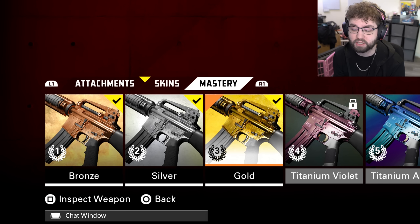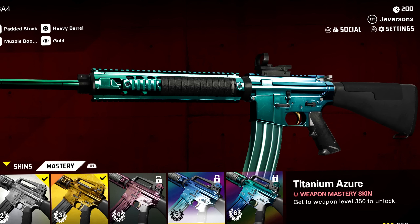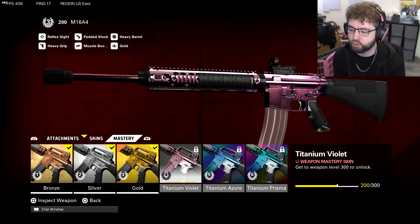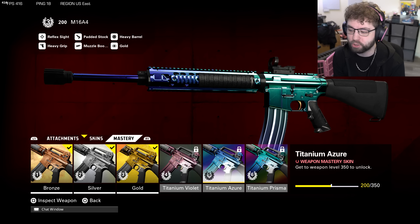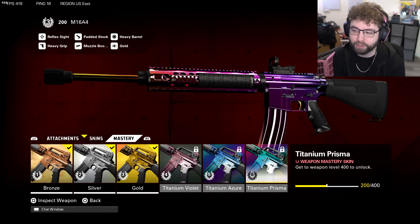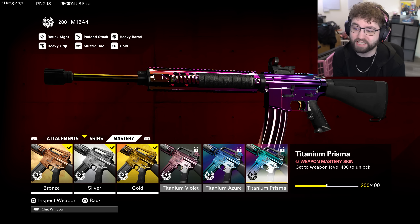Now they've added a brand new grind. We have bronze, silver, gold, titanium violet, and titanium azure — which actually changes over time from blue and green. The violet stays the same the whole time, but the titanium azure changes a little bit. It's level 200 out of 200, and then to start getting the new ones you have to get it all the way up to 300, then 350 for titanium azure, and then level 400 for titanium prisma, which is absolutely beautiful — just this rainbow, super clean.